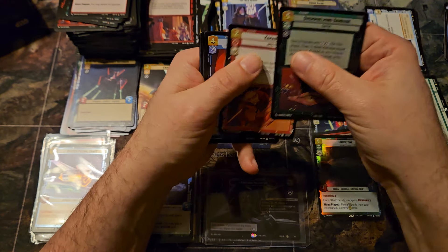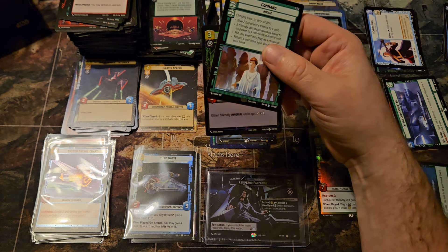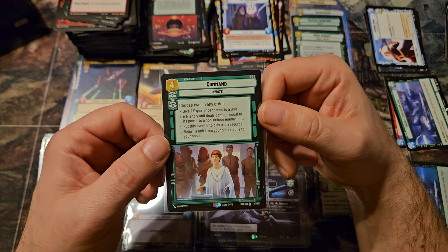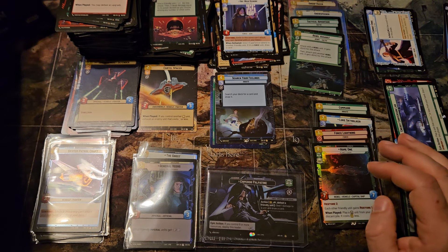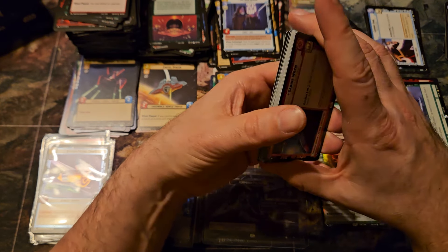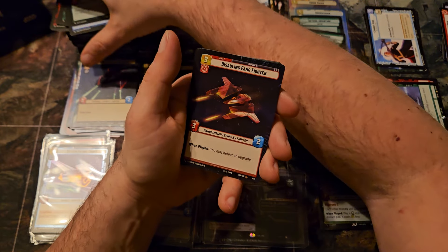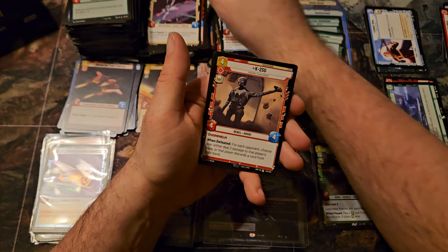Seventh Fleet Defender. And this is the Legendary — Command. This is box three of case three, so this is box fifteen overall. And this is the first regular Command that I've pulled. I've only pulled one other Command and it was a hyperspace. That was the only one I had not opened yet, so I can officially say I've opened one of every base card. There's the Disabling Fang Fighter, and K2SO — I think that's one of the hotter rares at the moment.